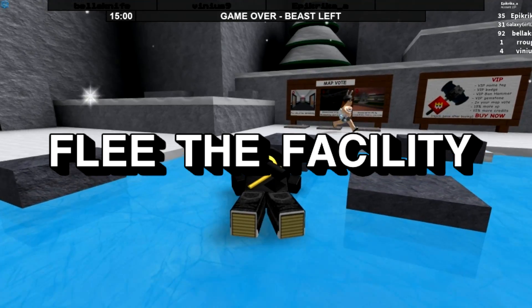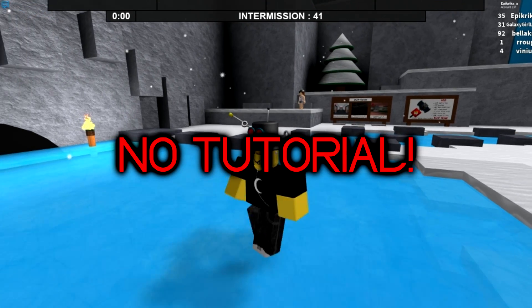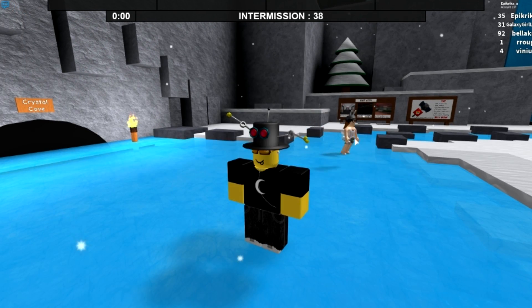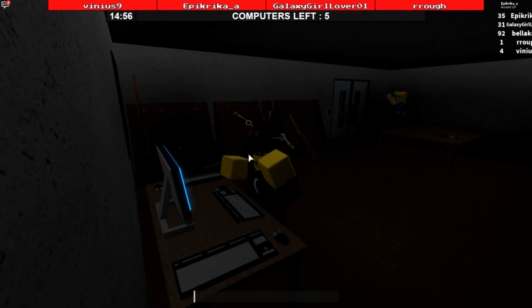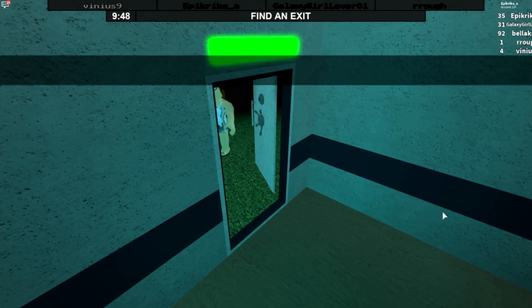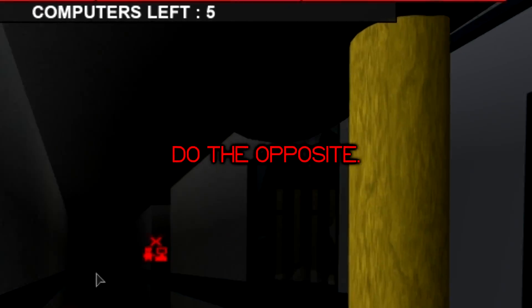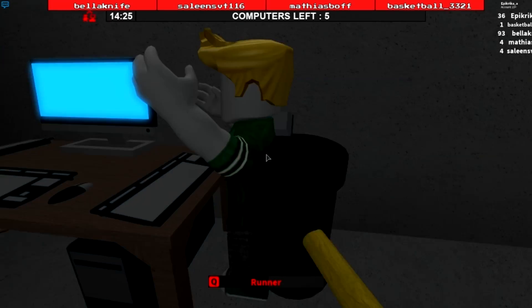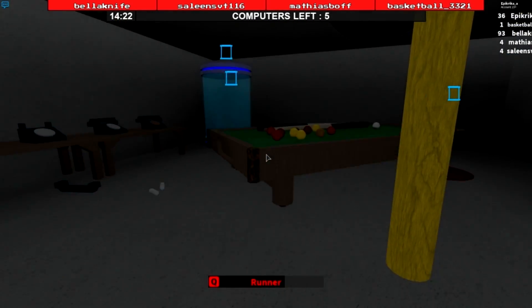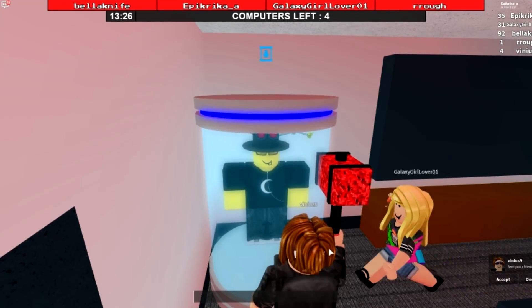What even is Flee the Facility? It's not like you'd find much out from playing the game yourself, since there's no tutorial whatsoever, despite the game desperately needing one. In Flee the Facility there are four survivors and one beast. As a survivor you need to work with your team to hack five computers in order to activate two exits on the map, open them up, and escape the facility. As the beast, you need to stop the survivors by hitting them with a hammer, grabbing them with your rope, and capturing them. When captured, a survivor's health slowly goes down and they need a teammate to free them.